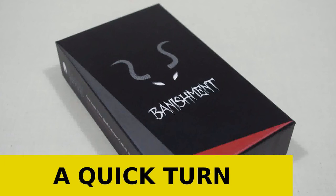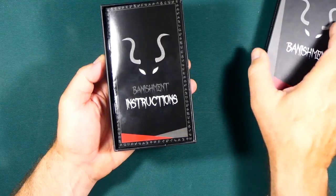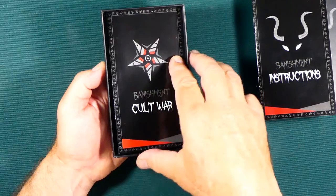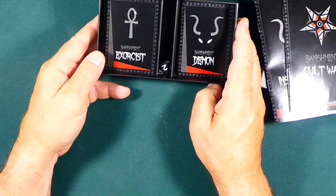Banishment is a one versus many game, a game where one player takes on the rest of the players at the table. In Banishment, the one player is a demon. The rest of the players take on the role of exorcists, trying to send the demon back to its lair.